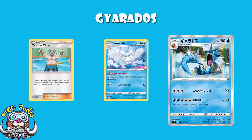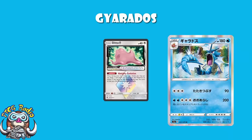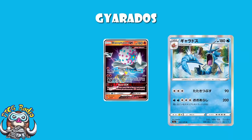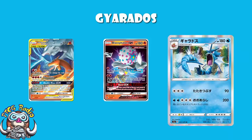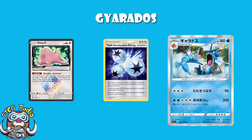The first attack costs one free energy for 90 damage — it's fine. With Frosmoth, you can accelerate this energy very easily, and you can also use it with Triple Acceleration Energy. This should not be slept on, because it's a Stage 1 and we've got Ditto Prism Star that can evolve into any Stage 1. So if you're playing Ditto Prism Star in a Stage 1 deck anyway and Triple Acceleration Energy anyway, this gives you a single card tech against any Water Weak Pokemon. Something like Blacephalon can go down in a single hit. Reshiram and Charizard won't — it's got 270 and you're doing 180 — but it's still a lot of damage for a single energy attachment, so this could work as a tech.